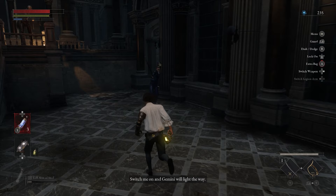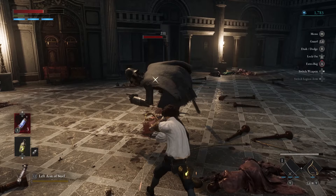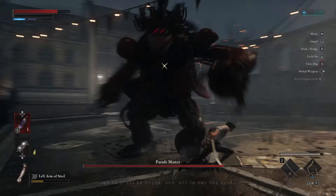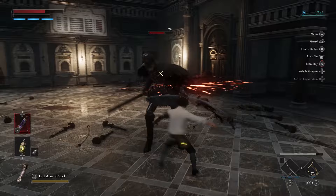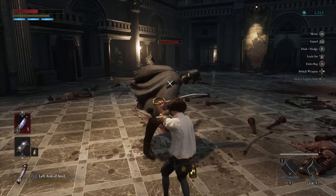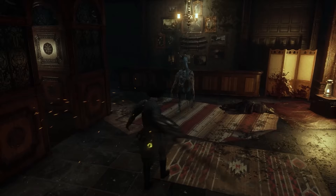Tip 6: Blocking Pays Off in Lies of P. There are two primary methods to avoid damage: blocking and dodging. When you opt for blocking, you'll still take some damage, but it's significantly reduced with some chip damage to contend with. On the other hand, dodging grants complete immunity from damage, but it's less effective in this game as specific attacks can still connect and the distance covered is limited. Moreover, dodging consumes stamina, whereas blocking is a more rewarding strategy thanks to the guard recovery system, where you can regain health lost to chip damage by counterattacking promptly. Increasing your vitality improves this healing effect, making blocking a superior choice, especially for newcomers.